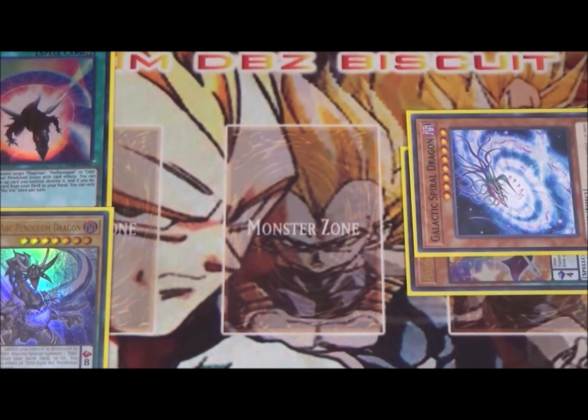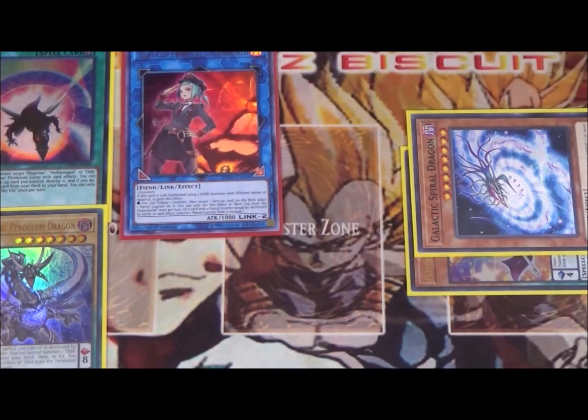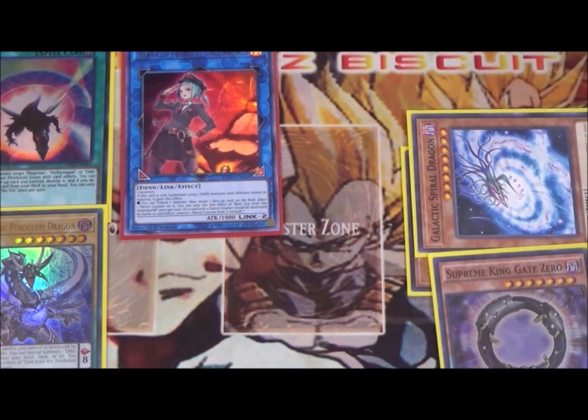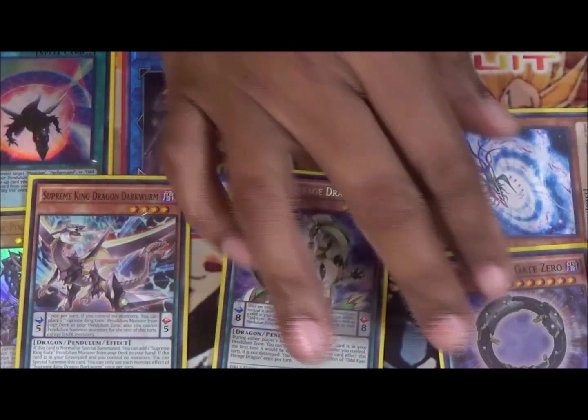Next we go into a generic link summon — we use Beat Cop. Then we activate our pendulum scale again and pendulum summon those two dragons we just used as material back to the field. This is where things get really good.